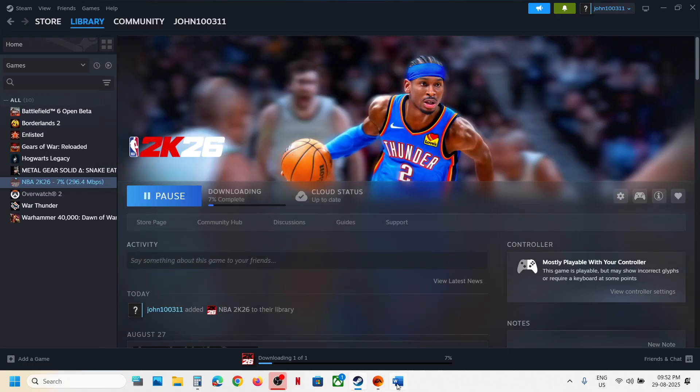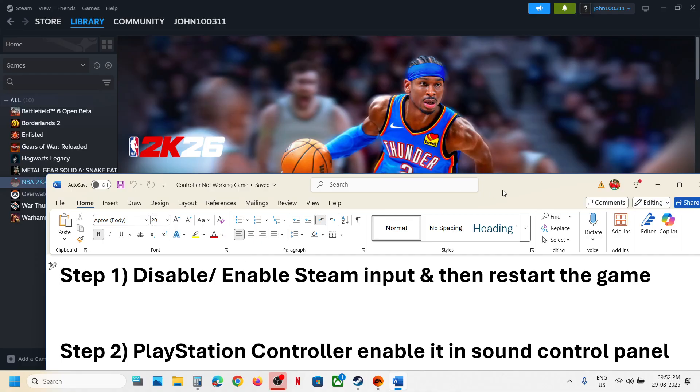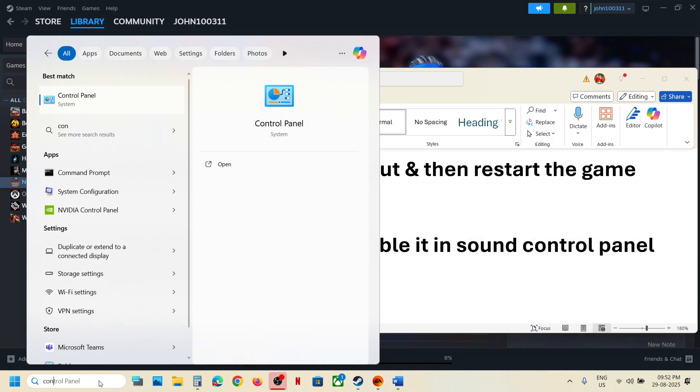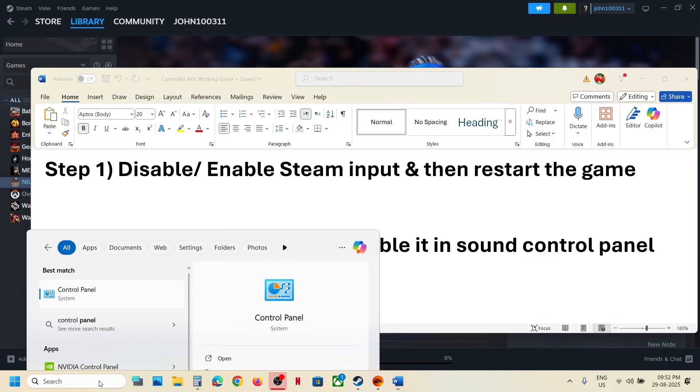If still not working, the next step is for PlayStation controller users: enable the controller in the Sound Control Panel. Type 'Control Panel' in the Windows search box and then click on Control Panel.